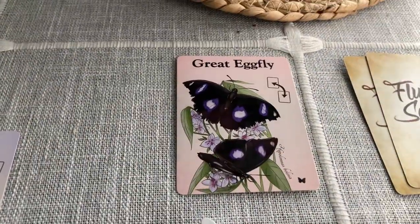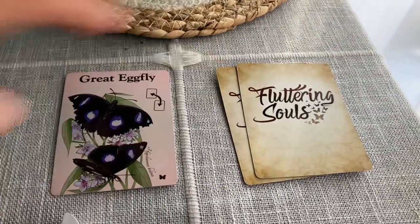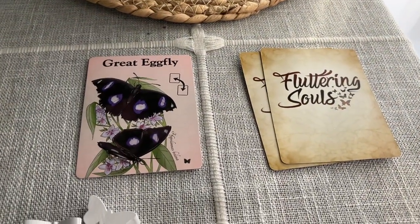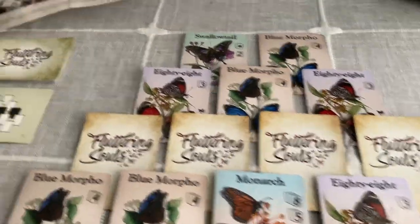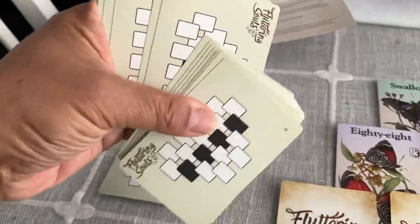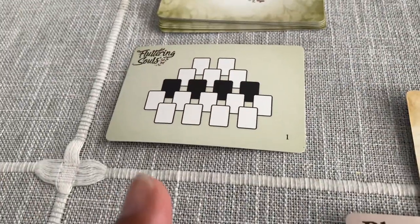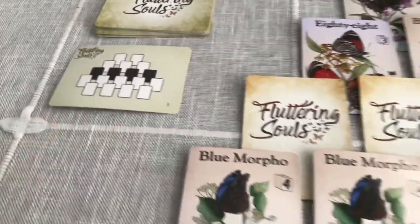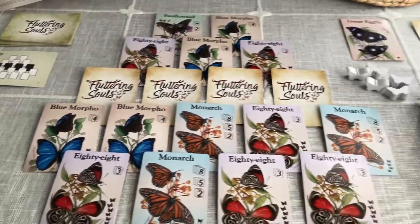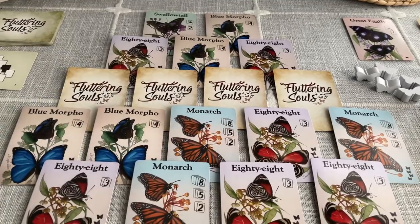We place the Great Eggfly butterfly card over there. There are always two cards that are not used in the game, so you don't know what they are — it just messes with your plans a little bit. You've got a deck of initial layouts, and you draw one and put it at the bottom of the deck. That's going to be the layout for round one, with a certain number of cards face up and a certain number face down.